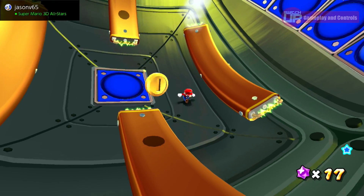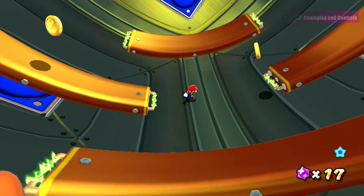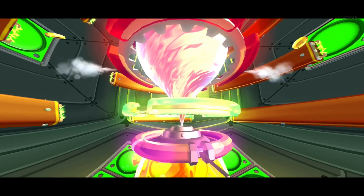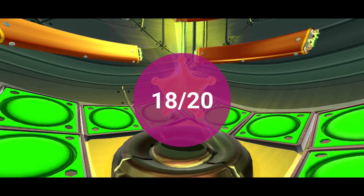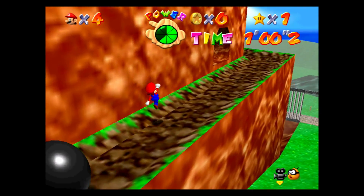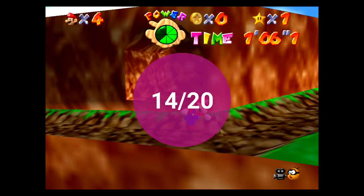All three games provide stellar 3D platforming and incredible level design, especially Galaxy, and the core gameplay of all of the games holds up incredibly well to this day. For that reason, gameplay scores 18 out of 20. The controls are where some additional improvements were most certainly needed, especially that camera in Super Mario 64, and whilst it is disappointing, they don't completely hinder what is still a great experience, and they score 14 out of 20.